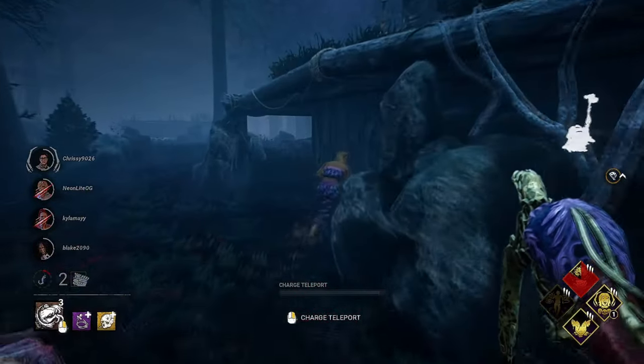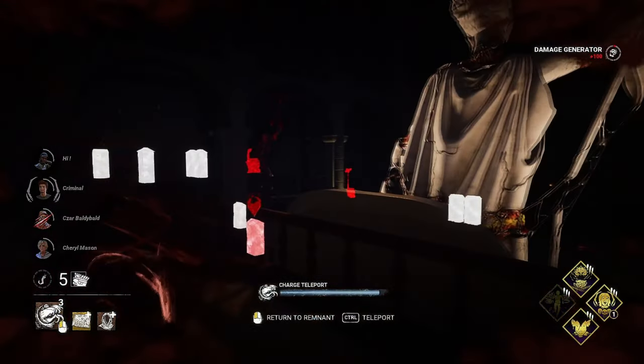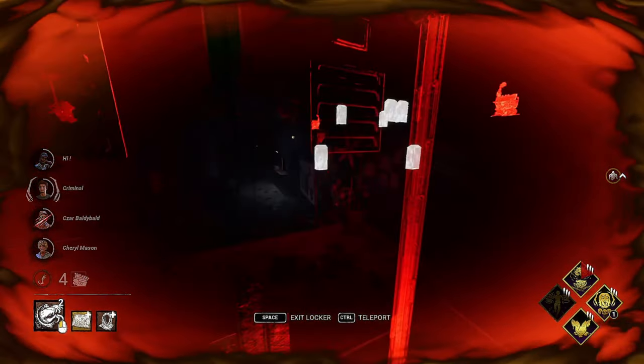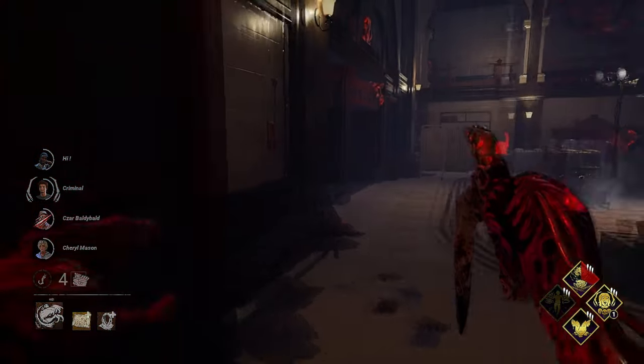Dredge can't hide in lockers within 12 meters of hooked survivors. If you remain in a locker for too long, a quiet eerie song will play and that locker will give off a faint smoke effect. Always stay mobile across the map, and remember that you can teleport mid-chase if things aren't going your way.